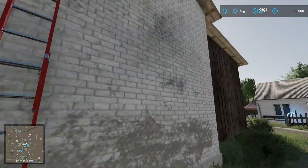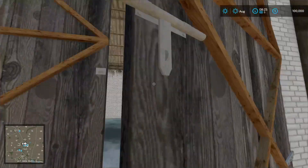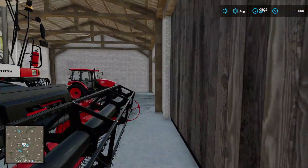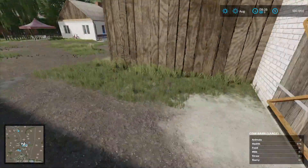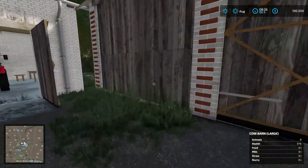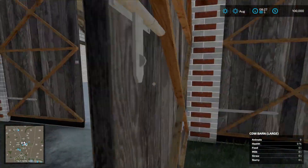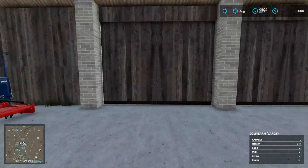There's a ladder there — interesting, might be a hint for someone. This is kind of interesting how that's set up there. This shed might already be out on the mod hub but I just haven't seen it. This opens up — beautiful. Lots of little shed space in there, lots of storage space through this farm. That one doesn't open up, but these look like they're drive-through.